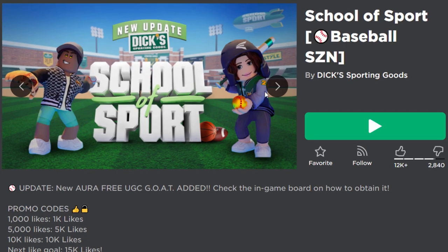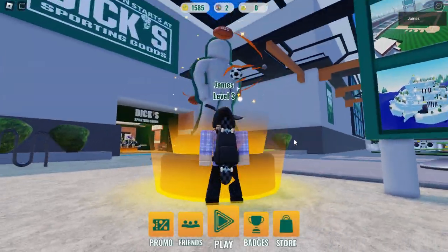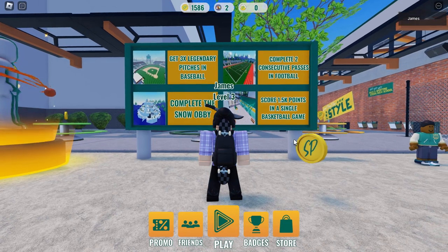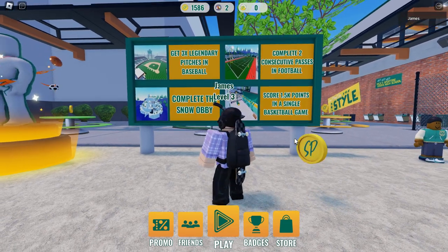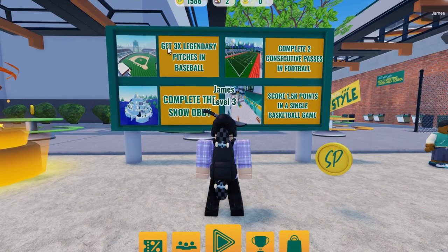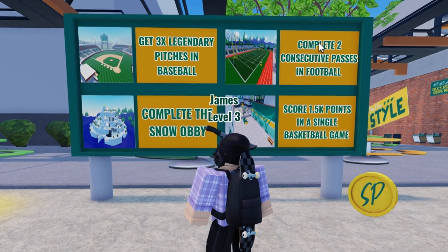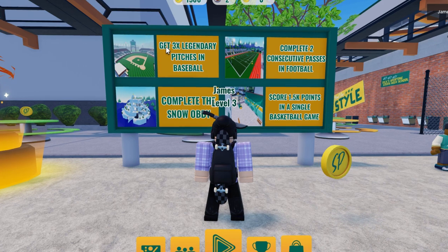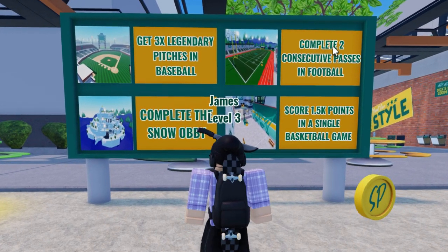It's from the School of Sport game, so let's go and join a server — it's pretty easy. Once you join the game you can find a billboard right in front of you which tells you exactly what to do. The first challenge says get three legendary pitches in baseball, the second says complete the snow obby, the third says complete two consecutive passes in football, and the final one says score 1.5k points in a single basketball game.